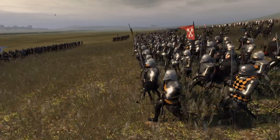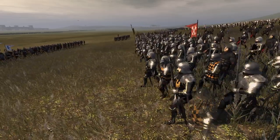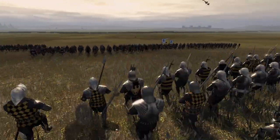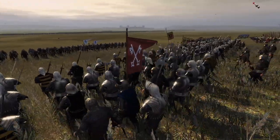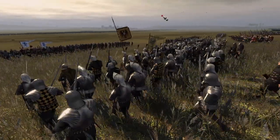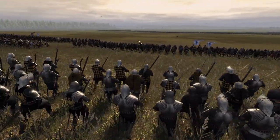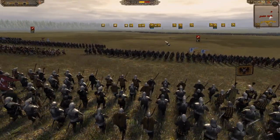The Battle of Nicopolis in 1396 — a coalition of Crusader armies led by the King of Hungary and the Holy Roman Empire marched on the Ottoman Empire to rid them from the Balkans once and for all, and to bring about Christianity once again in the region.